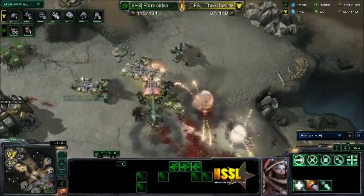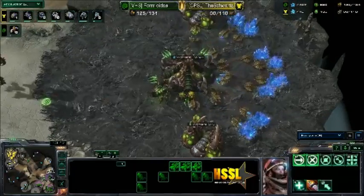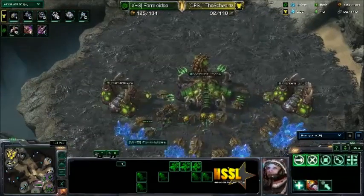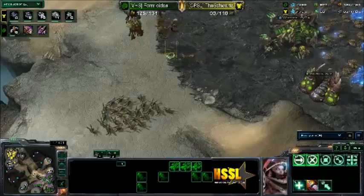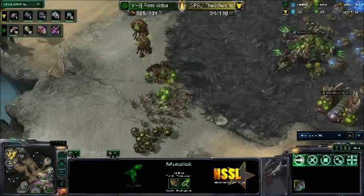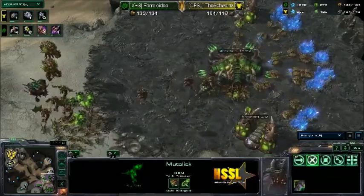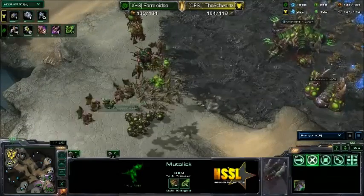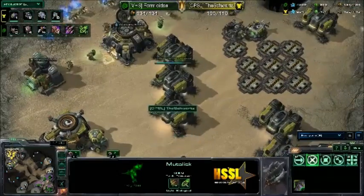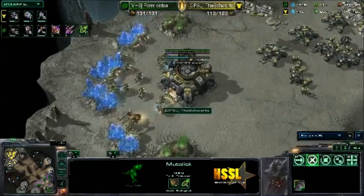Those Zerglings just melted. So he's pretty contained at the moment. Although Formus today does have the better economy and he does have Mutalisks out. If he plays very carefully with those, he could take out a lot. Especially with regeneration and speed. Looks like we have a couple more Mutas on the way — he's going to be going for harass here soon. And I don't think our Terran player has Engineering Bays, so this is going to be a problem for the Terran player to deal with.